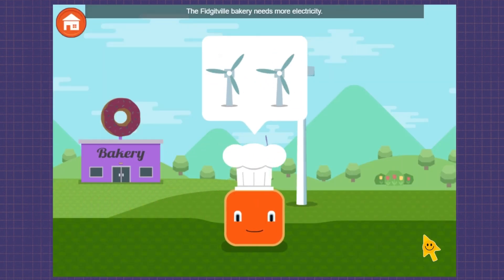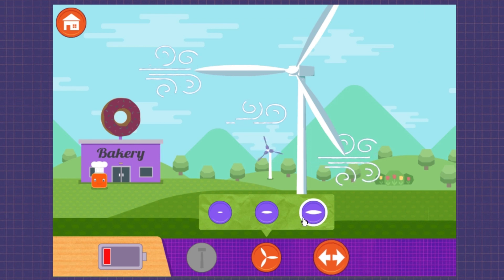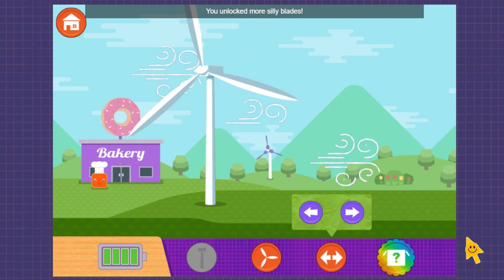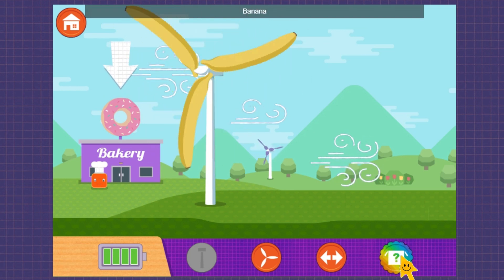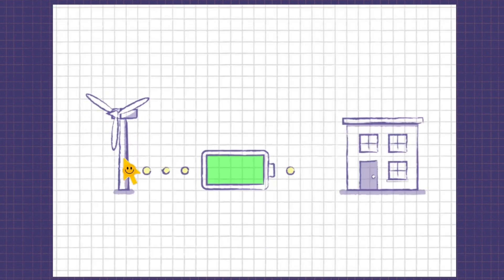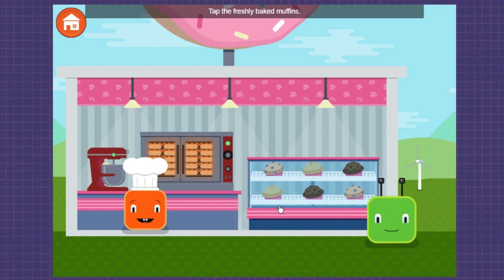The Fidgetville Bakery needs more electricity. Long. Left — you unlocked more silly blades. Metal fork. When you're ready, go to the bakery to use your turbine's electricity. Ice pop, plastic bat, banana, plastic spoon, regular blade, metal fork. Tap the things that need electricity. Lights, mixer, oven. The fidgets are ready for a treat!